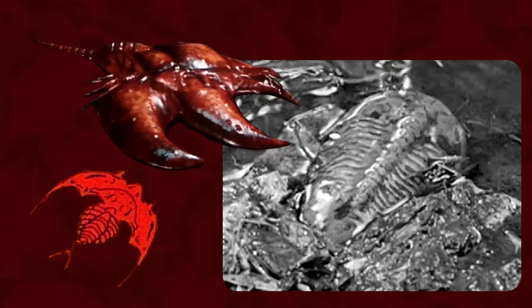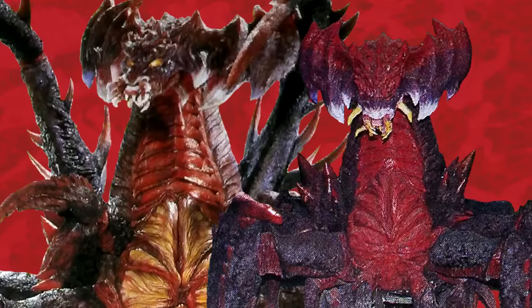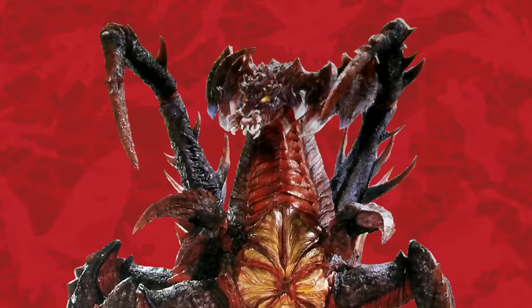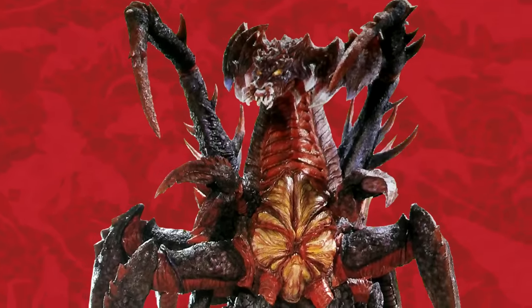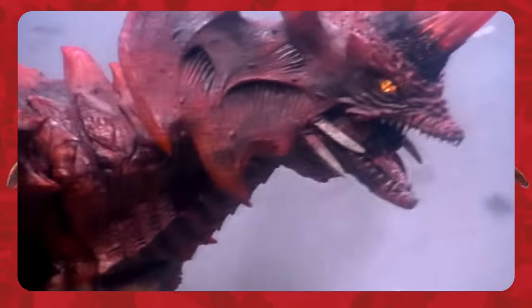The micro- and crawl-forms of Destoroyah resemble the extinct trilobite and modern horseshoe crabs. After combining, the crawl-forms of Destoroyah become juvenile forms — six-legged creatures with long necks and extendable jaws. Aggregate forms appear to be much larger versions of the juvenile, but with two additional appendages arising from their backs. Destoroyah's flying form has a set of four wings, a well-developed frill-like crest, and a single reptilian-esque jaw.